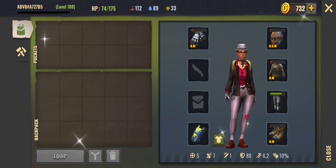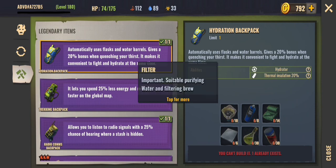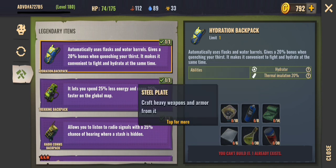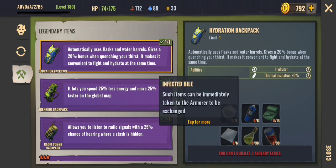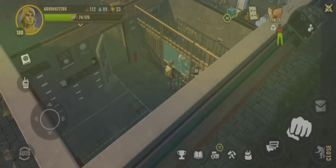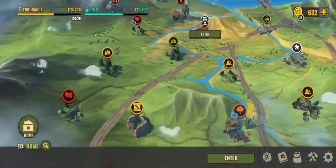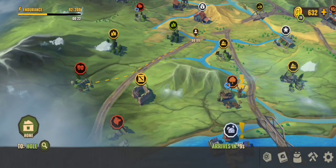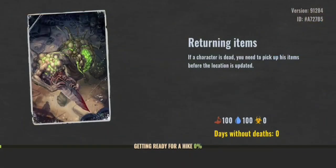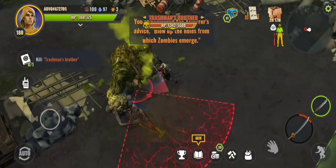You can make all of the legendary backpacks at the sheriff's office. For the hydration backpack you need filters (which can be crafted), a can of blue paint (found at the airdrop), quilted cloth and steel plate (which can be crafted), and then infected bile and wolf blood, which can be found at the southern bosses. The infected bile is found at The Hole, where you'll find the Trashman's Brother. There are plenty of guide videos on YouTube on how to kill the southern bosses.